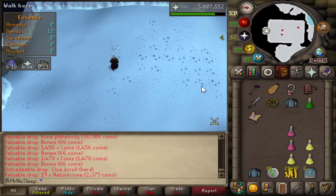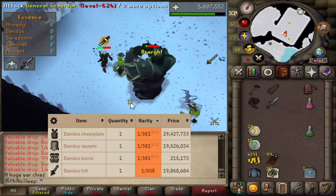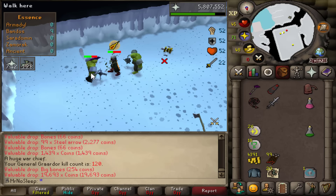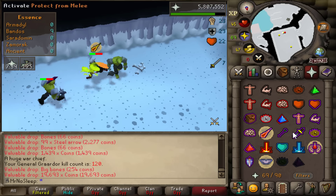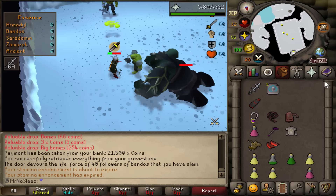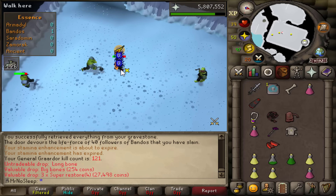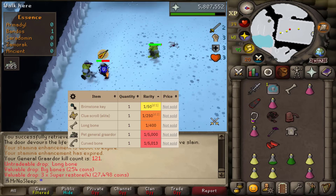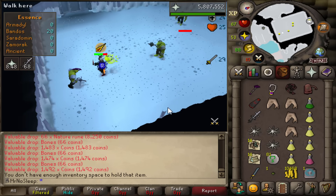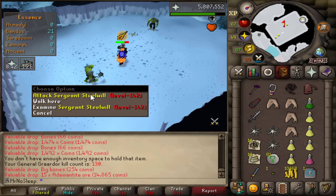There's our second hard clue — no rare drops yet, but I'll be saving all the clue caskets for the end. Maybe I'll hit third age, but what I really want is the chestplate, tassets, and boots. We already got the hilt, which is rarer than all those other items, and that makes these Bandos kills much faster and more bearable. There's our first long bone of the video — one in 400 for that. I'm actually collecting them for a long-term construction grind.